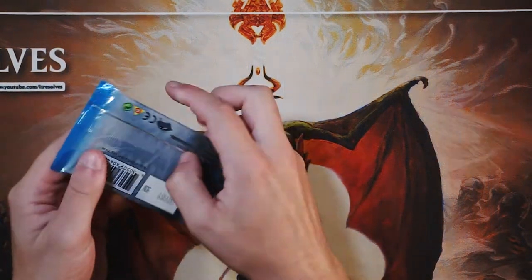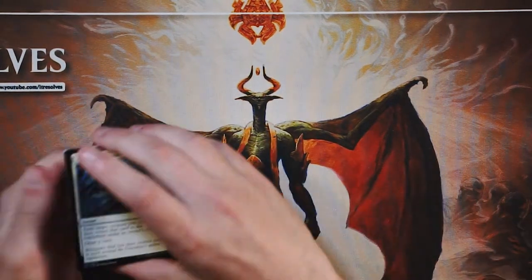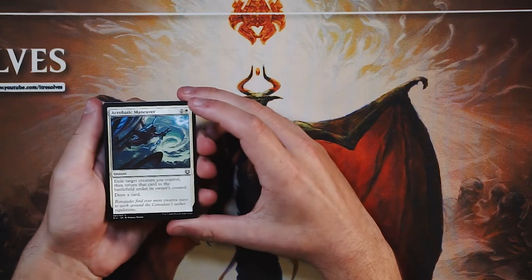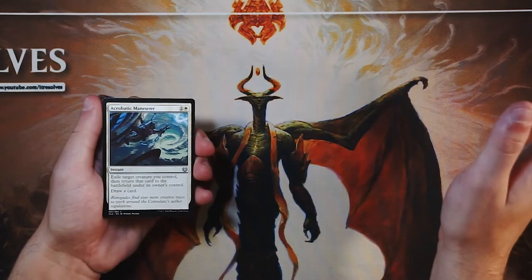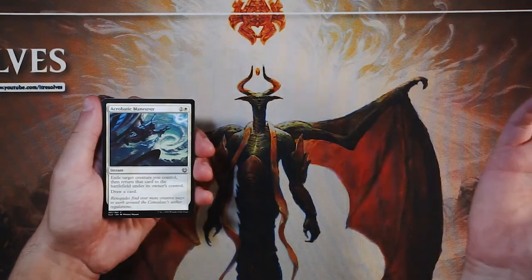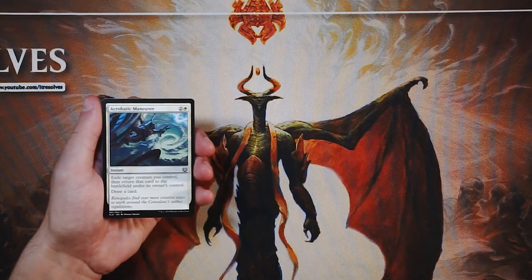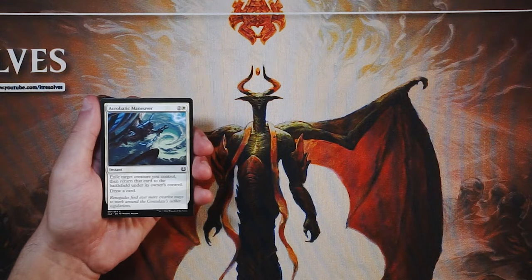A lot of what we're going to look for in here: Chandra planeswalkers are good, and any of the masterpieces are going to be amazing. Obviously the reality is we're probably not going to open a masterpiece, but we might — you never know. Hopefully we get something awesome regardless. We'll go through this as if we're drafting it.